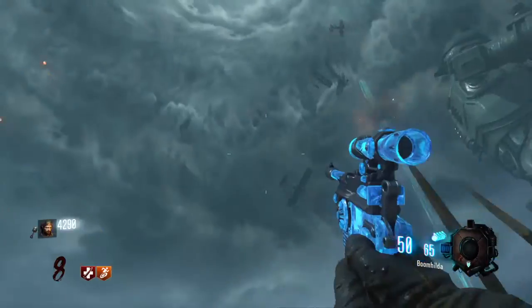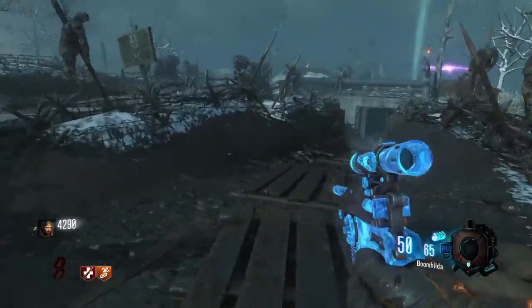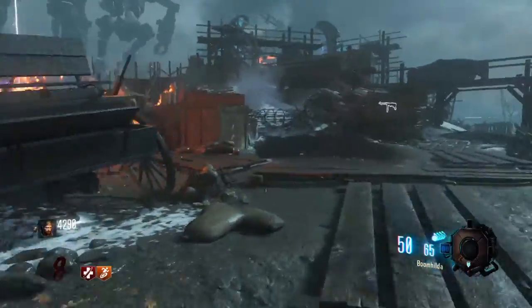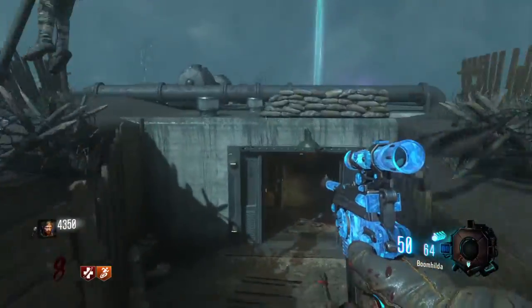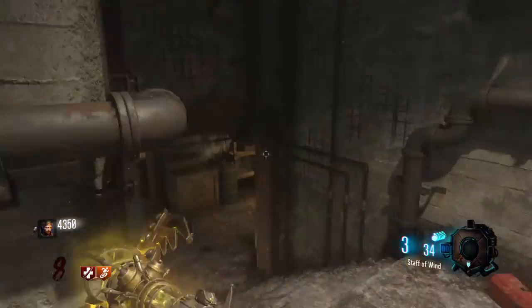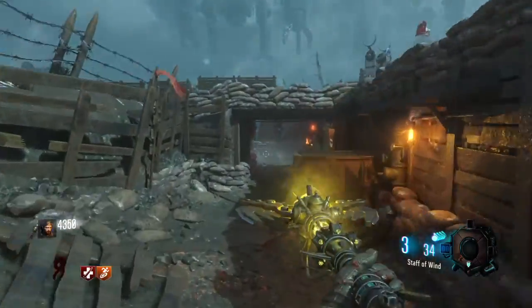Another one - you have to shoot down a plane here with a bullet-based weapon, like an SMG or something like that. By the way, boomhilders and ray guns do not count. And then there are three locations for the fire disc which I'll show you later once I've finished collecting the gem.